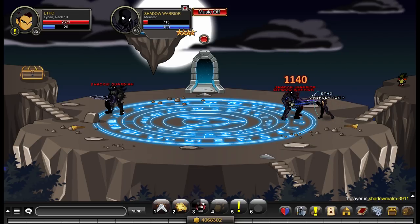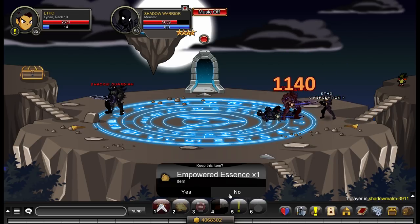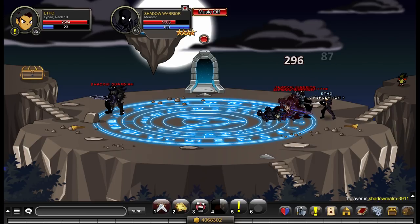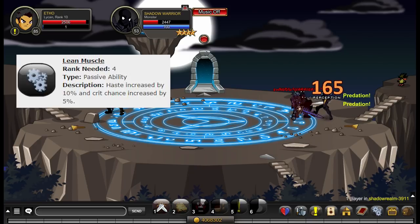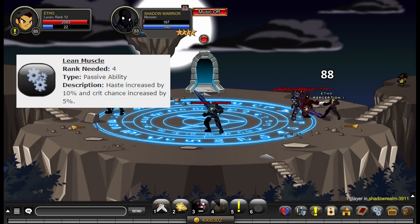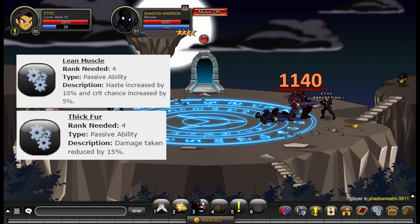Lycan is a class from an era where ranked passives were fairly rare, though these days pretty much every class has them. This class has two rank 4 passives: one increases your haste by 10% and your crit chance by 5%, and the other decreases the damage you take by 15%.